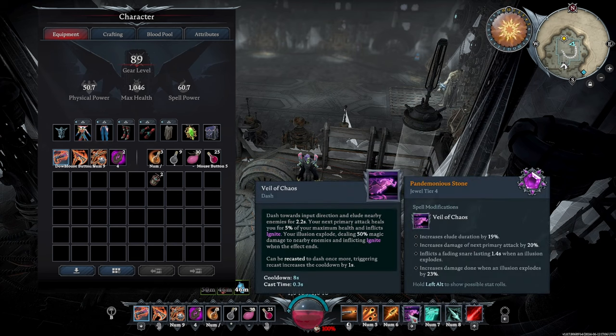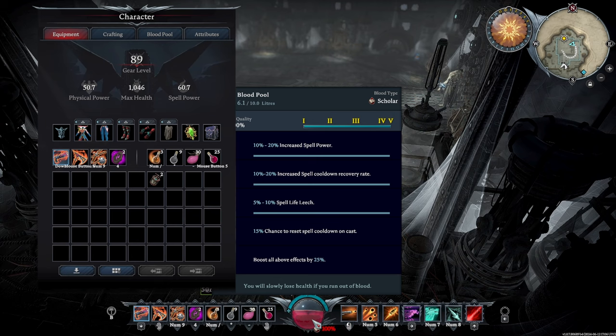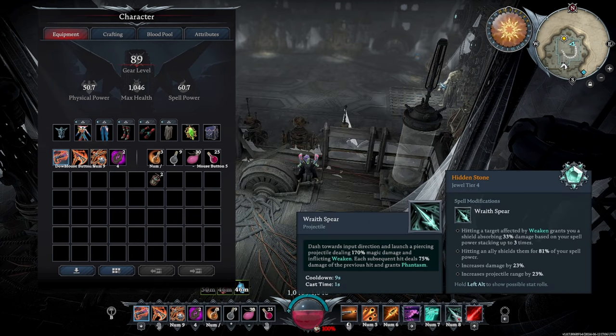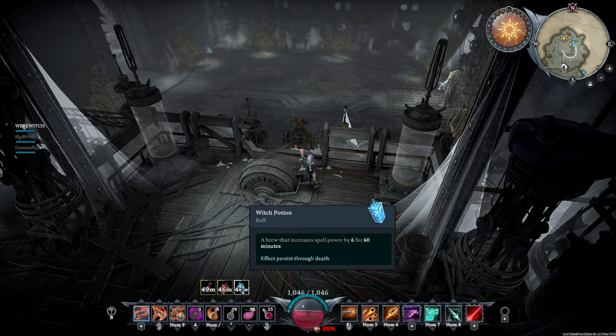We are using pandemonium stone on veil of chaos: increases elude duration by 90%, increases damage of next primary attack by 20, inflicts a fading snare lasting 1.4 seconds when the illusion explodes, and increases damage done when illusion explodes by 23%. Glowing moon stone on the spectral wolf — we're using this mainly for the last bounce that heals. The wolf returns to you after the last bounce, healing for 94% of your spell power. That's also why we're using scholar blood at 100%. We're going to use wraith spear today, along with crimson beam. The jewel on this one is hidden stone — increases damage by 23%, projectile range by 23%. We also have witch potion, vampiric brew, and potion of rage.